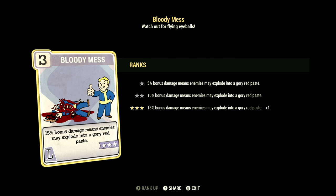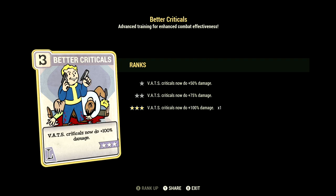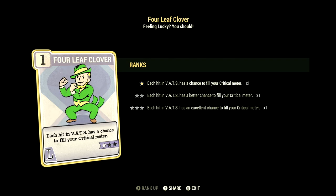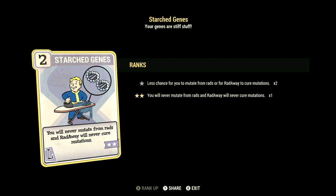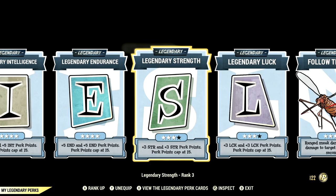In Luck, this will have Bloody Mess at three stars — 15 percent bonus damage means enemies may explode in a glorious red paste. We have Tormentor at three stars — your rifle attacks have a 15 percent chance of crippling a limb. We have Better Criticals at three stars — VATS criticals now do plus 100 percent damage. We have Four Leaf Clover at one star — each hit in VATS has an excellent chance to fill your critical meter. We have Starched Genes at two stars — you'll never mutate from rads and Rad Away will never cure your mutations. We have Critical Savvy at three stars — critical hits now only consume 55 percent of your critical meter.